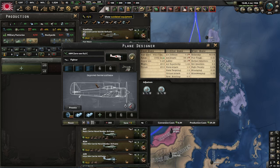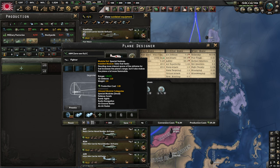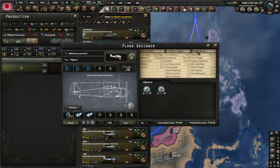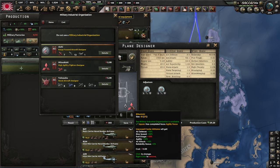This is the light fighter I like for air power projection. Same weapons and engine as before, but you put 2 extra fuel tanks to increase the range. The air defense is sacrificed for range here, but it's still a decent fighter. You can use either Mitsubishi or Aichi as your mil, depending on which one you've leveled up.